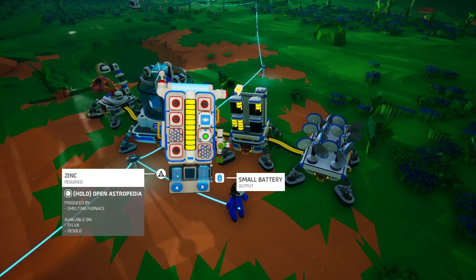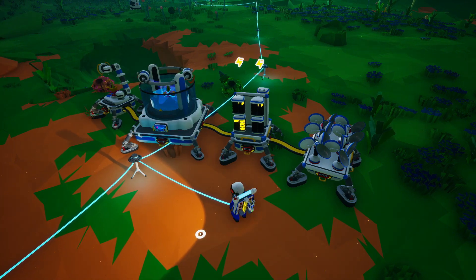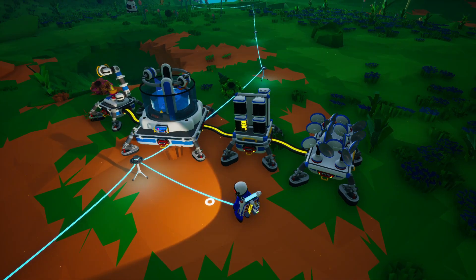You need to put that in the smelting furnace to get zinc, then print out small batteries. It's Astroneer — everything has a prerequisite, everything needs a resource to be printed.